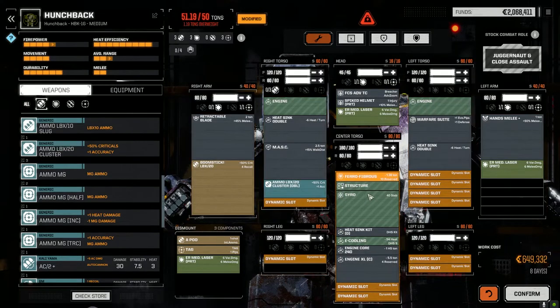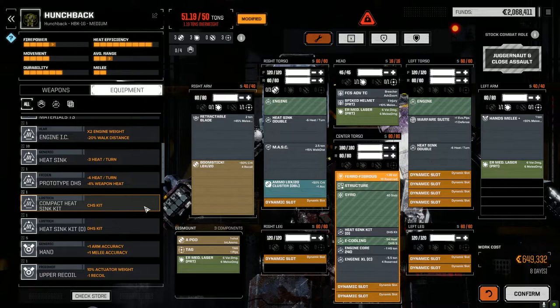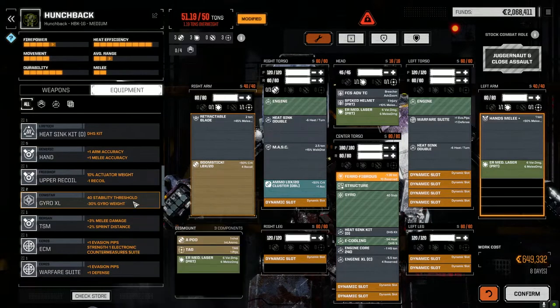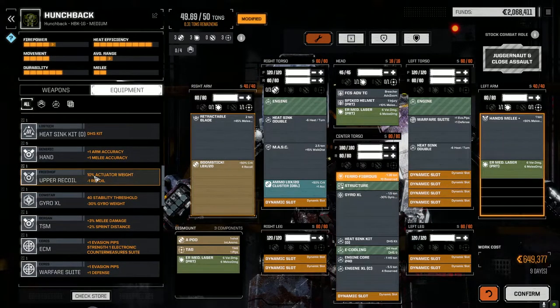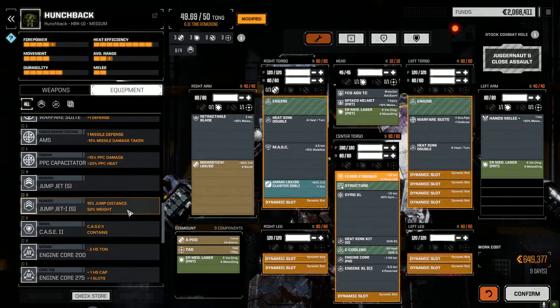This side - no, this side. We want to shield this side. Not worried about the weight right now, we'll fix that in a second. Let's go to equipment and have a look. We've got the XL gyro which we can drop in - that's going to give us some space. We also need to put in CASE II which we want to drop in for sure.